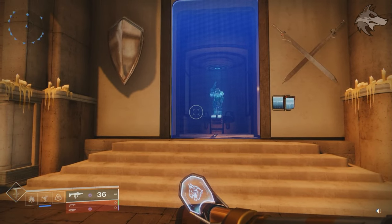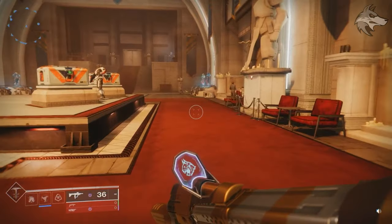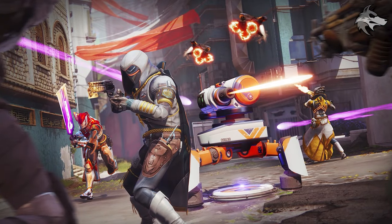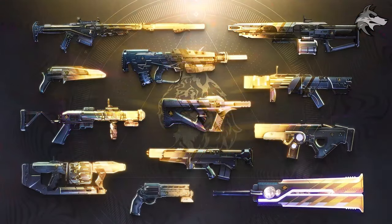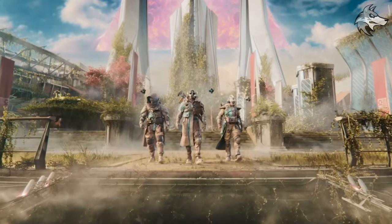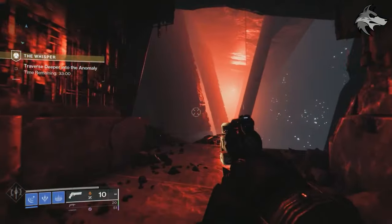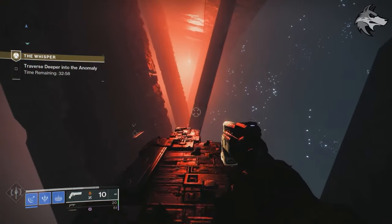Today we get the launch of Into the Light, the pre-Final Shape update for the game. It's dropping with a bunch of free content for players — we've got the new game mode, a set of returning weapons, as well as updated exotic missions, plus loads of other updates in the patch today, not to mention Bungie's latest reveal for the Final Shape. They've showed off a bit more new gameplay, and we get the trailer for Into the Light.